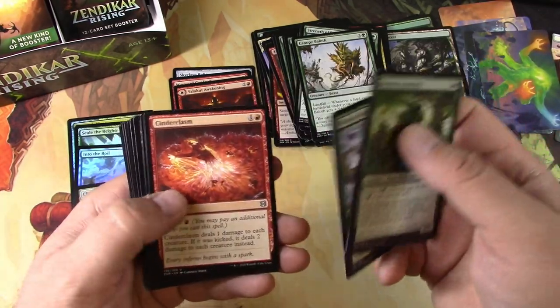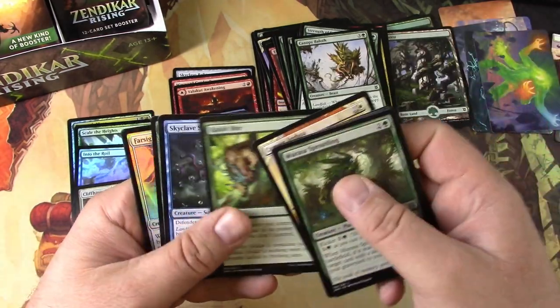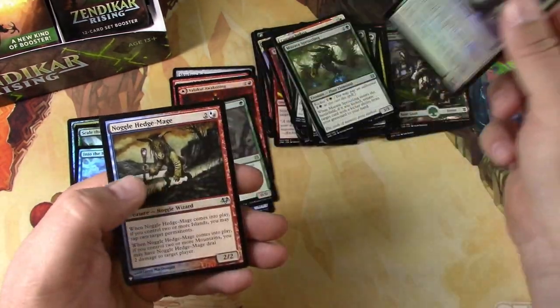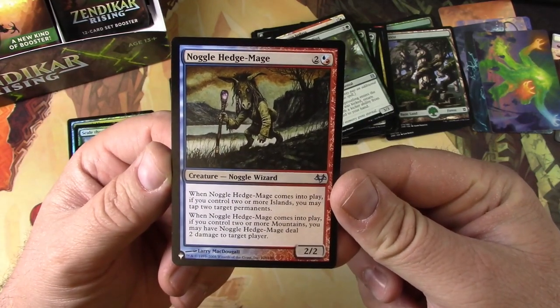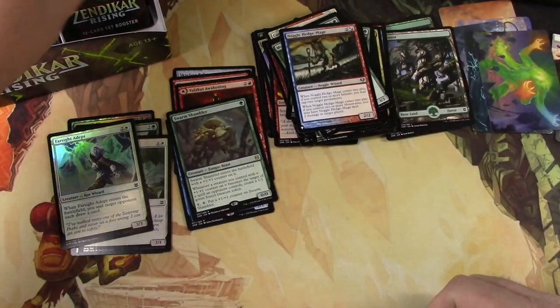Elemental, elemental, vaguely elemental stuff. Cat — I don't know what we're talking about here. Swarm Shambler, Fire Fist Adept. Here's our list card — Inaugural Hedge Mage. The big reprint that everyone was clamoring for is what it is. I'm just gonna put it right there.